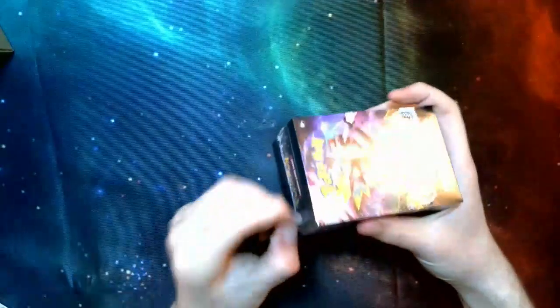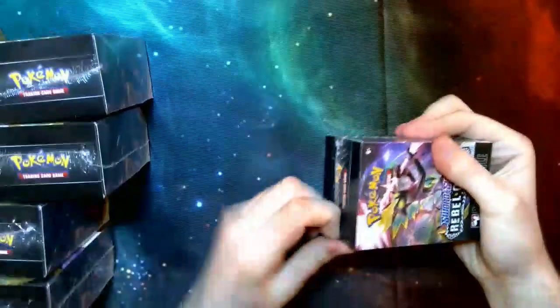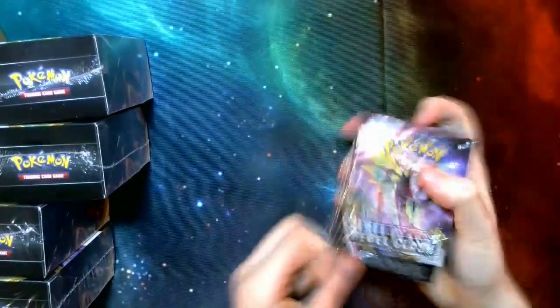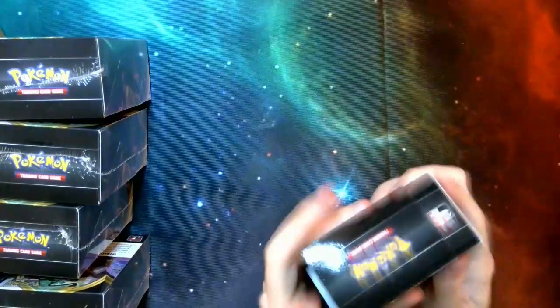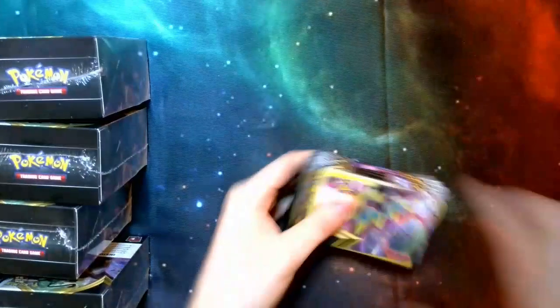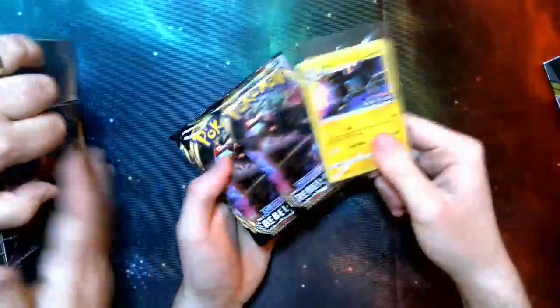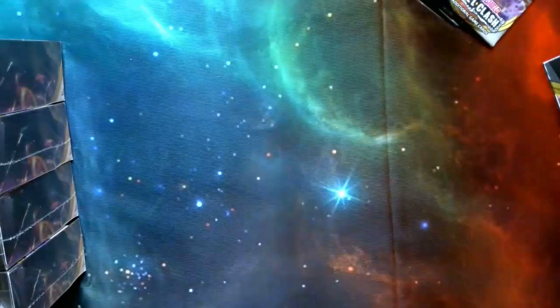Starting off, we got the kits. It's going to have four packs and 23 different cards already set up. Let's take a quick look and see what starter kit we got. Got a Luxray starter kit — not too bad. Let's take a quick look through here. We got the Luxray promo, Speed Energy — that's going to be a good one.